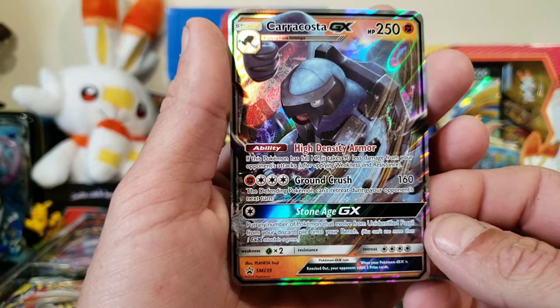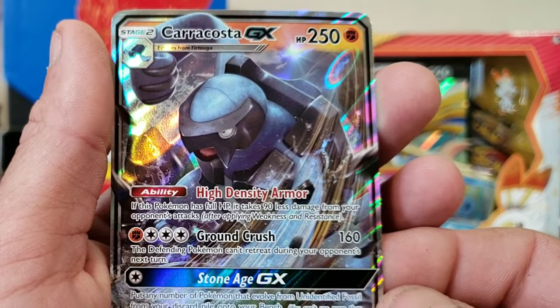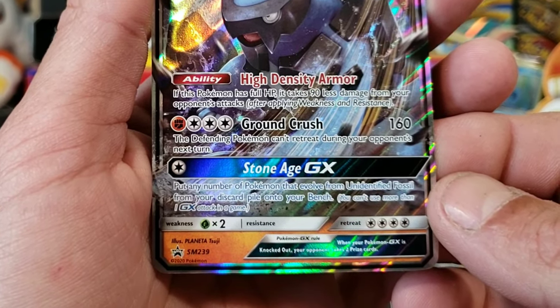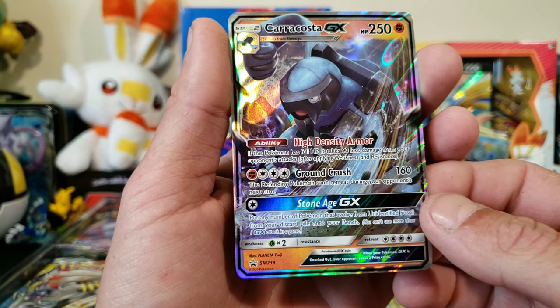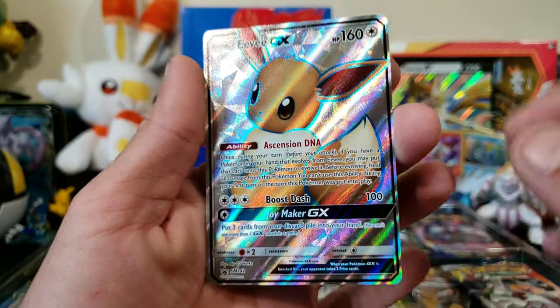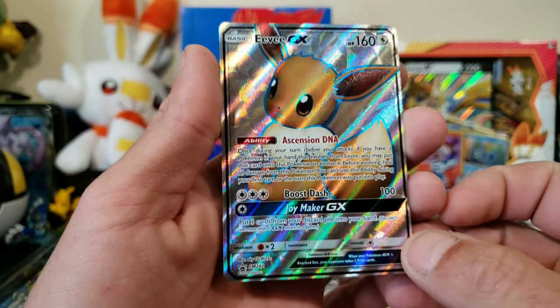Next up we have the Caracosta GX - it's got that High Density Armor as its ability, Ground Crush and Stone Age, very nice looking GX. And here's this adorable looking Eevee - I love that full art texture on it.